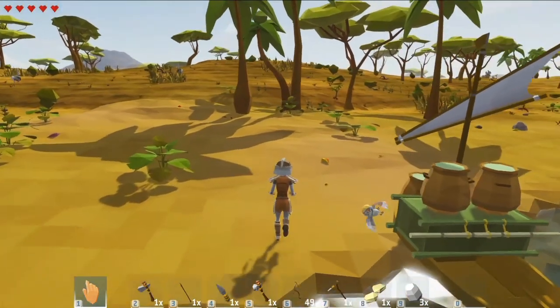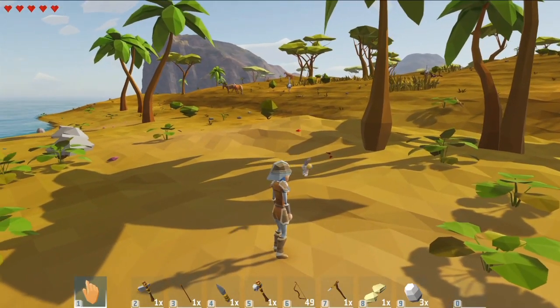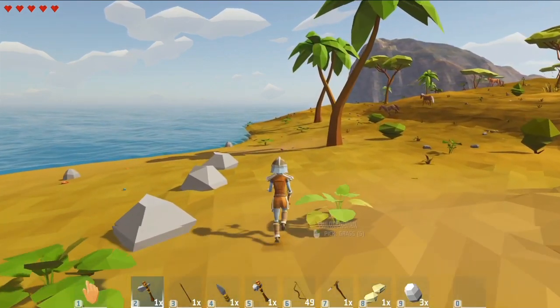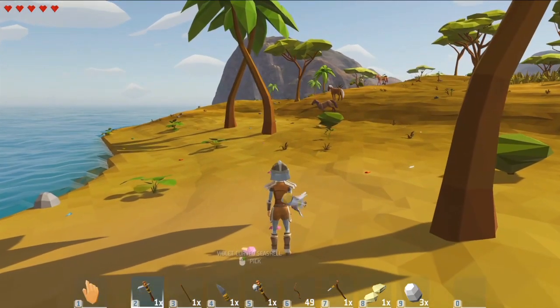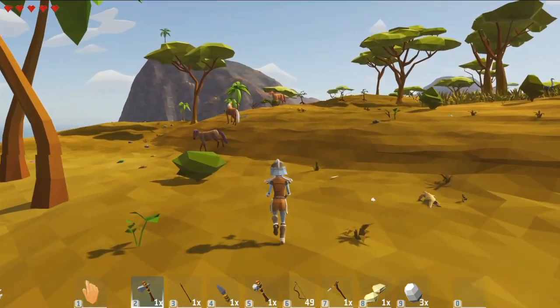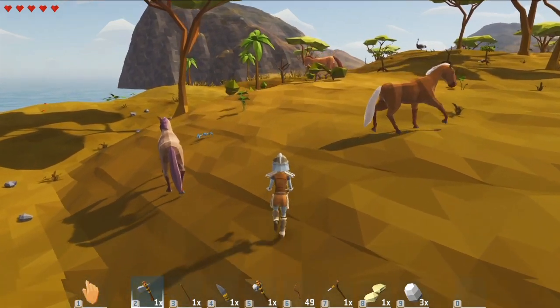So here we are on a Tier 1 island — it looks like a savannah. I have completely circumnavigated it and it's gorgeous as always. I am enjoying the terrain, and the boat ride over with the moon and all of that — the graphics are just so good. They have made some nice improvements.